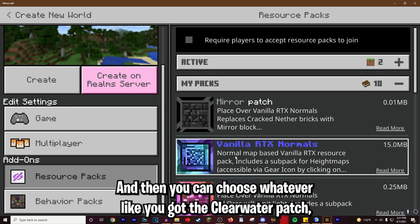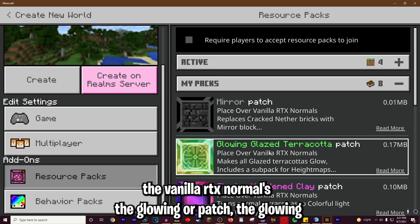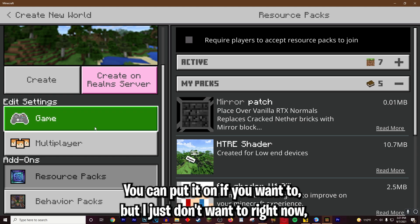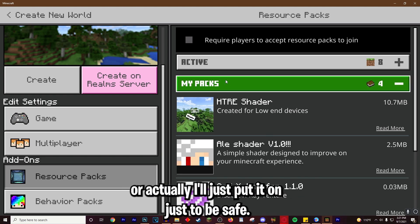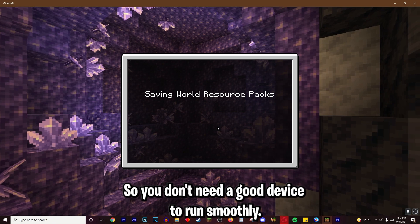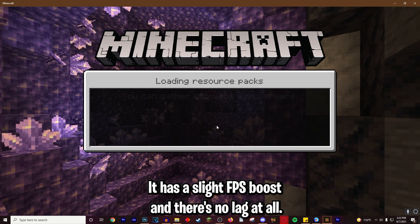You can choose whichever packs you want: the clear water patch, the vanilla RTX normals, the glowing ores patch, the glowing glazed terracotta patch, the glowing hardened clay, and clear glass. You don't need the mirror patch but you can put it on if you want. Then just hit Create. These do work on low-end devices so you don't need a good device — there's a slight FPS boost and no lag at all.